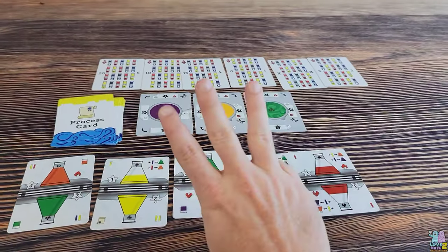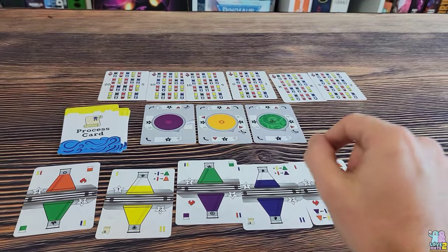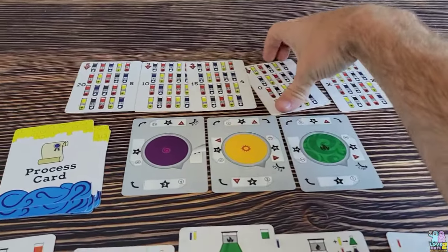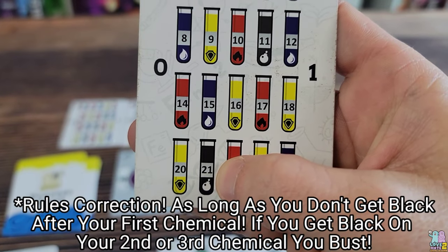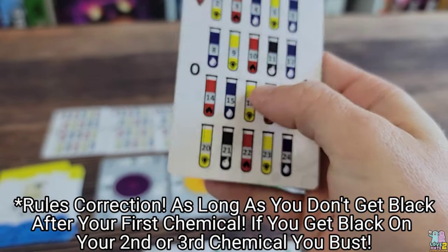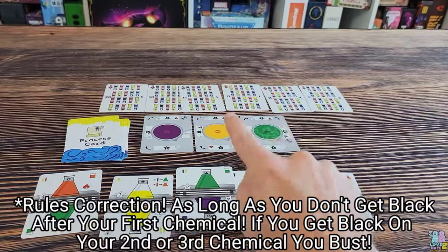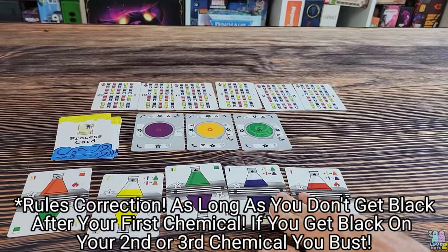You can push your luck up to three times, creating different mixtures. As long as you do not create two volatile elements or get black twice, you're safe. There are black chemicals with a bomb icon to remind you they are volatile. You can add black to the non-black options, but if you get black twice on these cards, that's another explosion and you will bust.